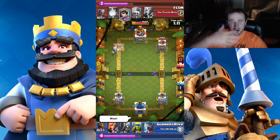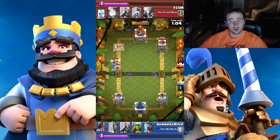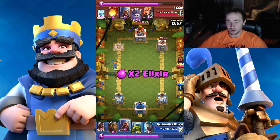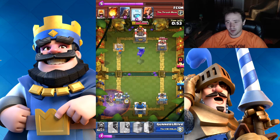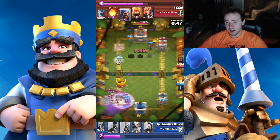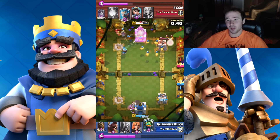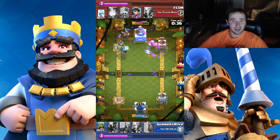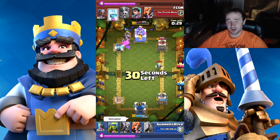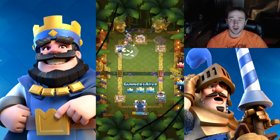My left tower has about half health and my opponent has 2 legendaries — Ice Wizard and Princess. I drop my Valkyrie to take out both troops, though she gets slowed by the Ice Wizard. I drop the Lava Hound in the middle of the map to push the right tower and both of my opponent's towers lock onto it. My left tower falls, but my Lava Hound is eating shots from both towers so I send as many troops as possible to their King Tower. My Inferno Dragon locks on, joined by the Miner and Ice Wizard, and the tower falls. Two wins!